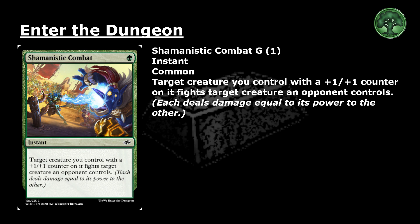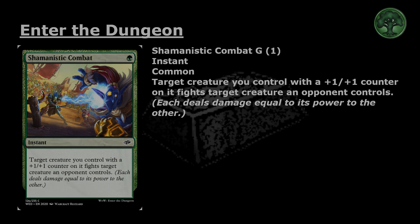Shamanistic Combat: 1 green for a common instant. Target creature you control with a +1/+1 counter on it fights target creature an opponent controls. Each deals damage equal to its power to the other.